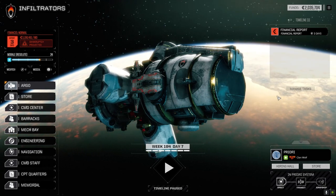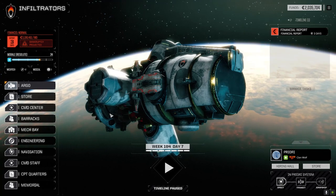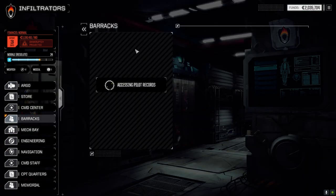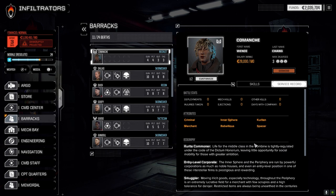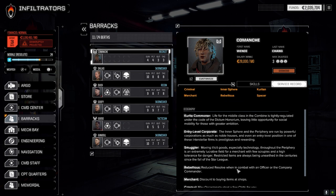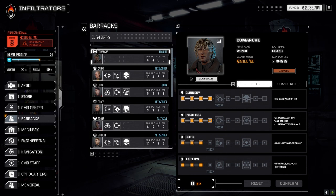Welcome back to another episode of Infiltration. Today we've got a few decisions to make. First, barracks - I picked up another mechwarrior, Comanche. She's not the best skill-wise to start, but she has some good skills: smuggler, moving listed goods, reduced injury times, merchant, rebellious, criminal - may steal some C-bills. Not bad entry-level. Hopefully she won't die.